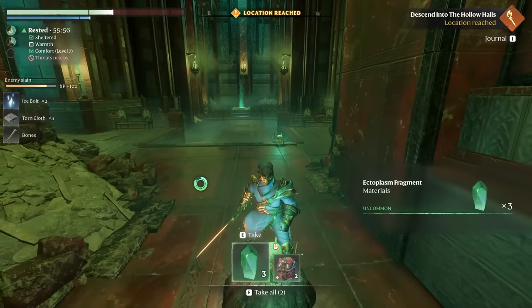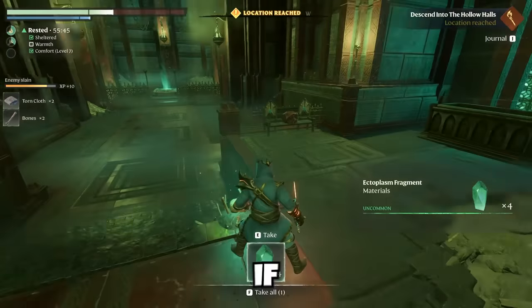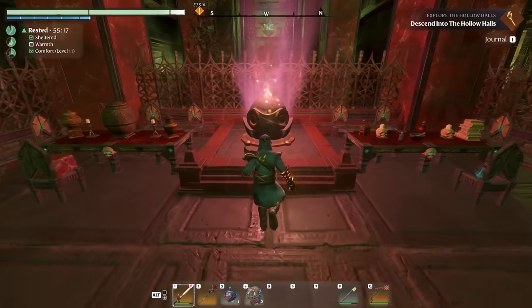Little ice bolts. Ectoplasm fragments. A summoning vessel. I was looting, jerk. I wonder if I can make some fun stuff with ectoplasm. Use the creepy altar thing — I'm sure nothing bad is going to happen to me here.